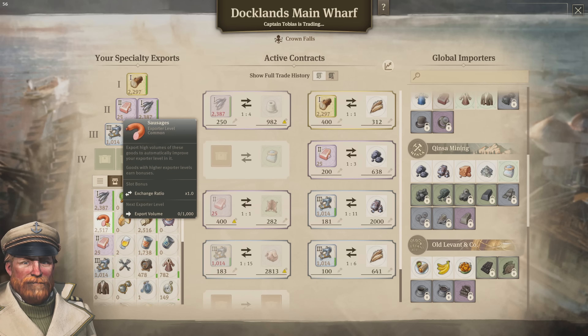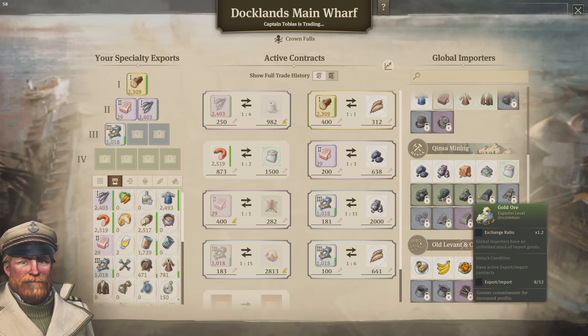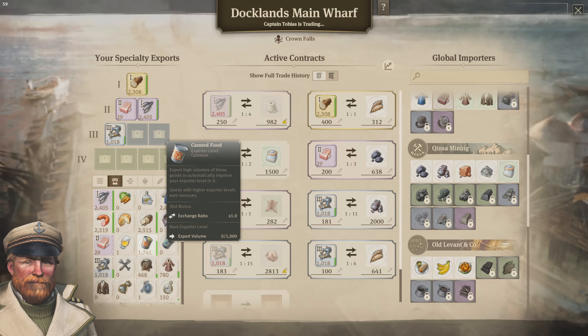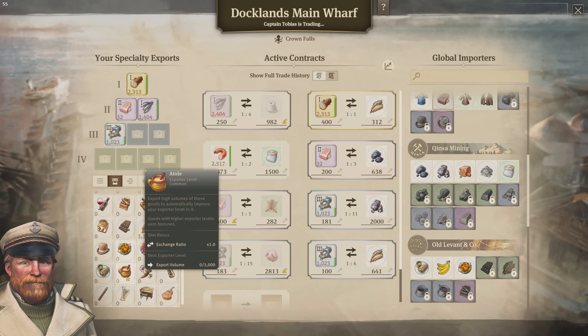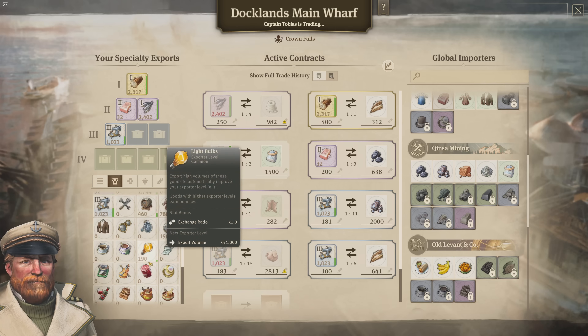We need 1500 sausage and we're using 800 tons — this is just a one-time trade so that we can unlock the brass along the way and then use it to import stuff. That's my goal here. We might also be opening up a new export good down the road — gramophone is looking really good but the volume will never be really high.